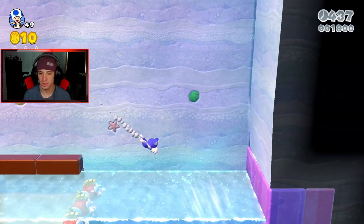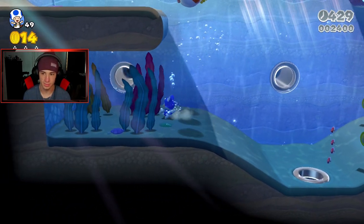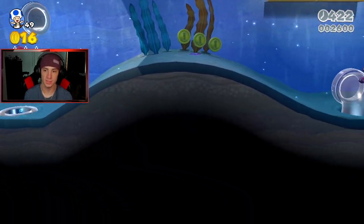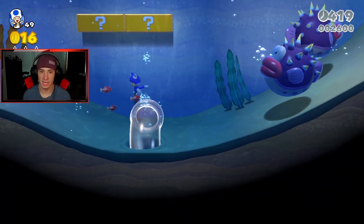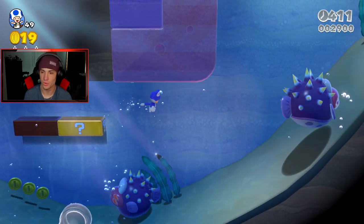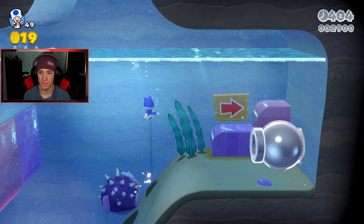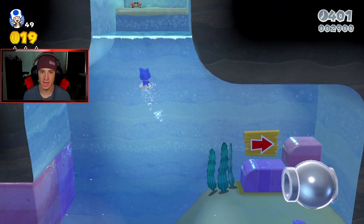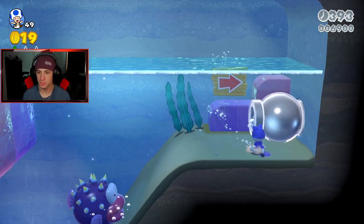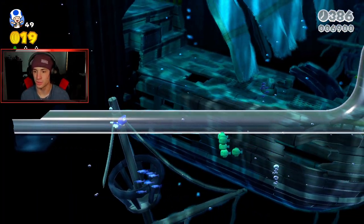Diving over here. Everything here is pretty straightforward, there should be a green star or stamp coming up soon. Going into this pipe — where does the down pipe lead? Over here — we got these little porcupuffers or something like that, these things are a pain in the neck, really annoying. The water rises so we can roll over here. There's lucky number one! Now we can head through this pipe. Hopefully you guys are enjoying this playthrough.